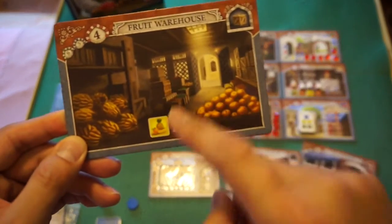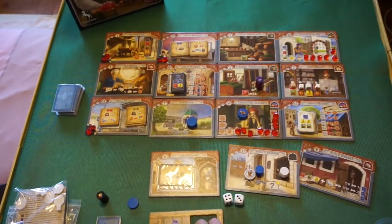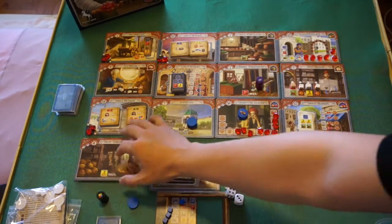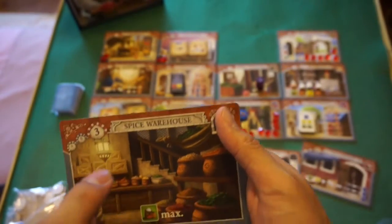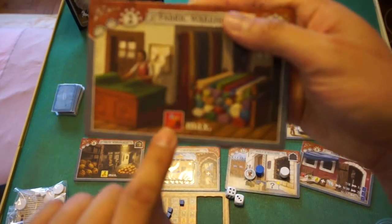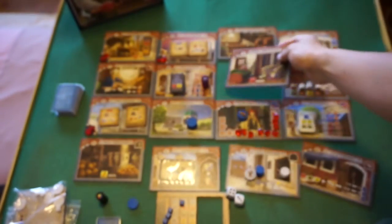There are three warehouse tiles. The fruit warehouse maxes out your yellow resources — you just push the yellow cube all the way to the right on your card. The spice warehouse gives you max green resources, and the fabric warehouse gives you max red. These are the three ways to max out your green, red, and yellow goods, while the black market is the primary way to get blue resources, though there are other ways on the board too.